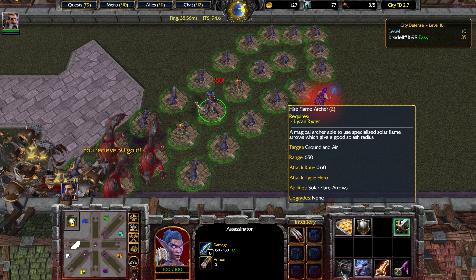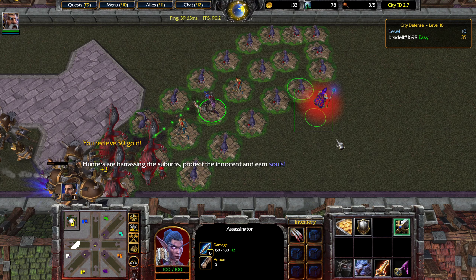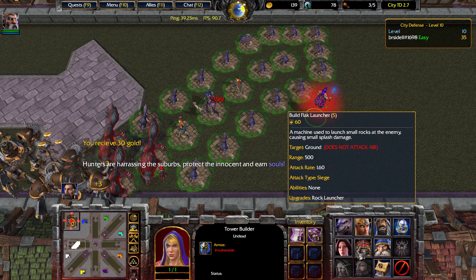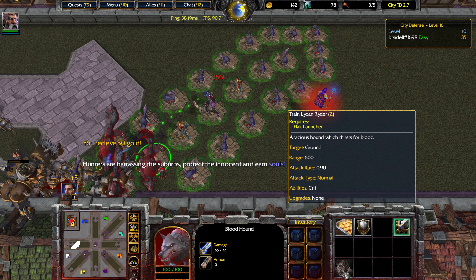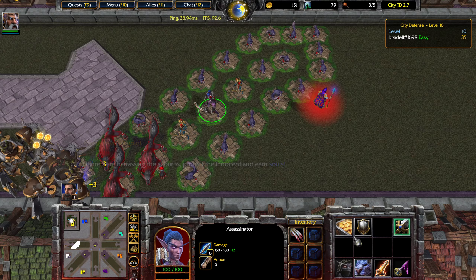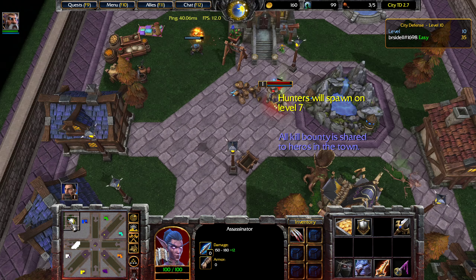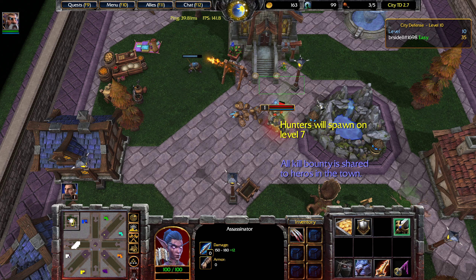From here, you can just start stockpiling resources for the Flame Archer. There are a couple of prerequisites: you need to make a Black Launcher and then upgrade your Bloodhound to a Lycan Rider, which in total costs 200 gold extra. The Flame Archer itself costs 480 gold, so you can't avoid this delay for a little while.